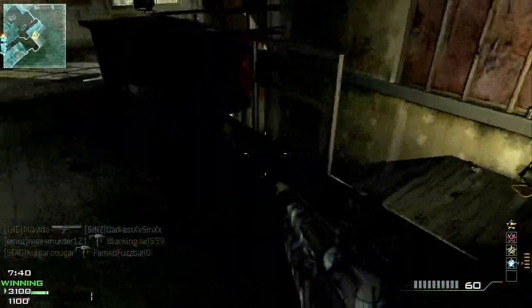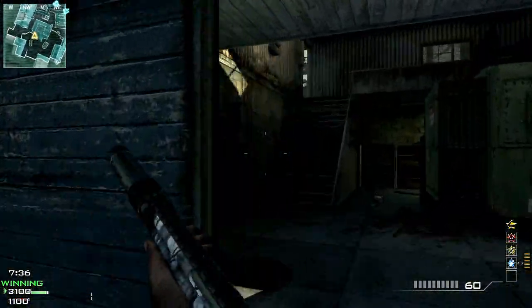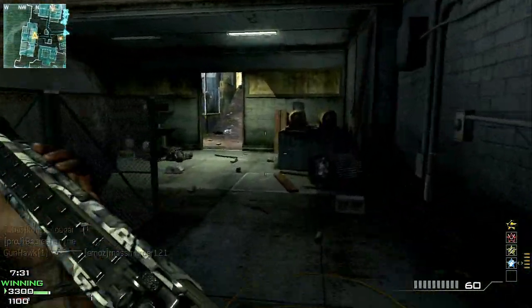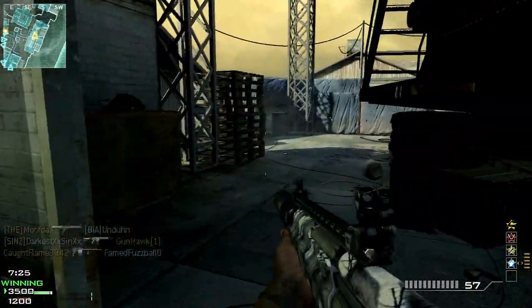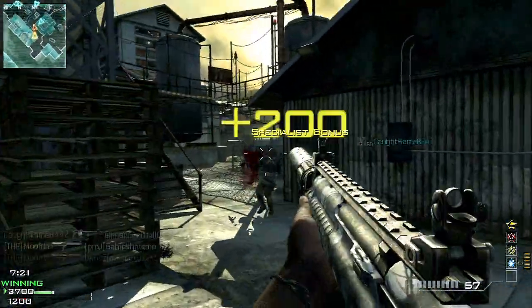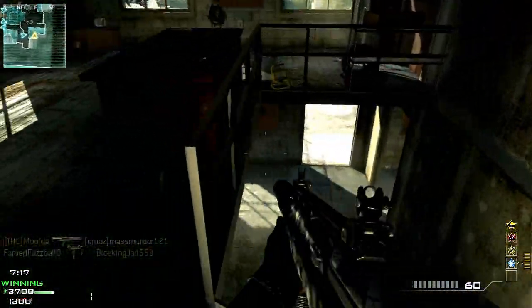Let's go over some basic tips for using a pump action shotgun. If you're running Specialists like I like to do with a pump action and you're a mobile player, you're probably going to benefit the most from having Steady Aim as your default third perk. As we all know, it helps with hipfire spread by an enticing margin, and if you're strictly a hipfire shotgun user like me, it's the way to go.